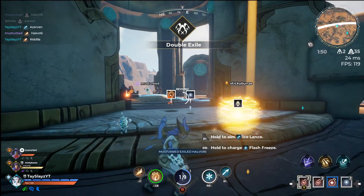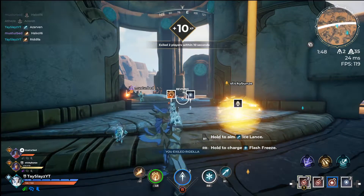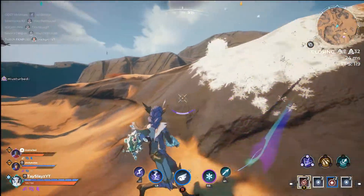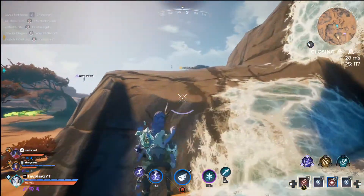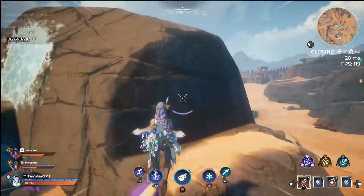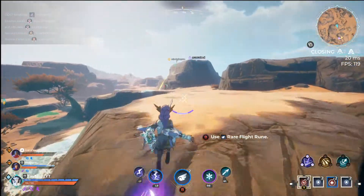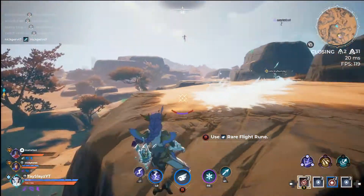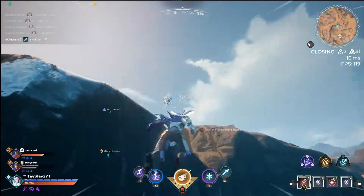High level players will punish Feather Fall users hard, so keep that in mind — though in lower skill brackets and on console it's still a good option. The last wild card runes that work well with Frostborn are Invis and Shadow Step. They're great because they allow you to break line of sight and potentially get another shot on an enemy before they can find you, and they work well for initiating an engagement. Just know that even though you're invisible, enemies can still hear you charging your Ice Lance.